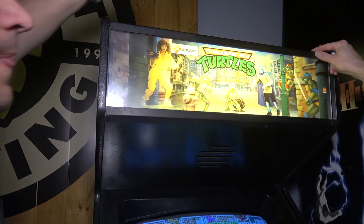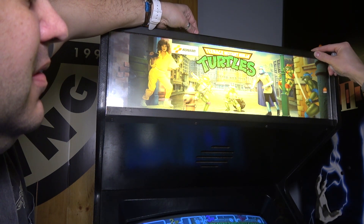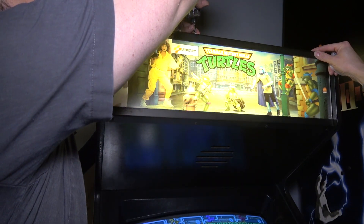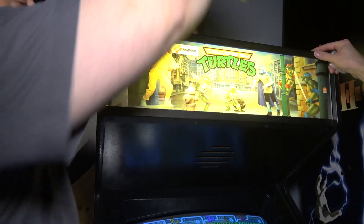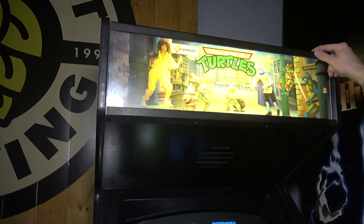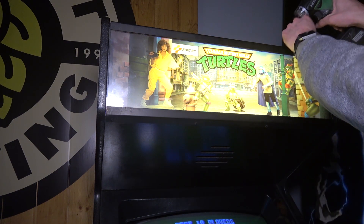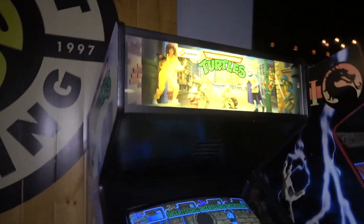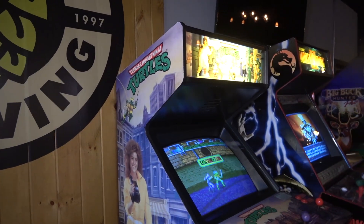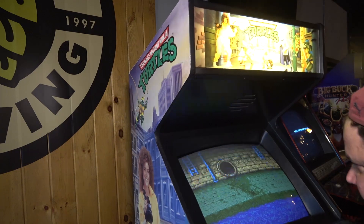We had talked about taking a cabinet that had been converted and deconverting it back to Turtles, but that would have been a ton of work — getting all the artwork, finding the original joystick, and it's winter time, you don't want to be in your garage. So this was the right call. We're going to screw the marquee down, then pull the game out and check those dip switch settings, and put it in service to test the joysticks and buttons.